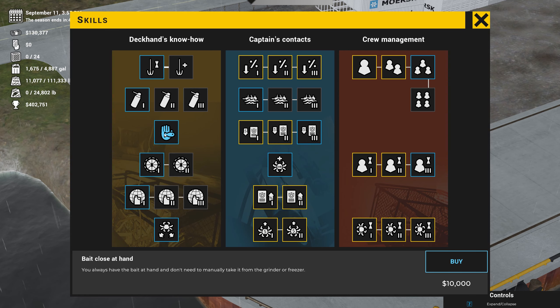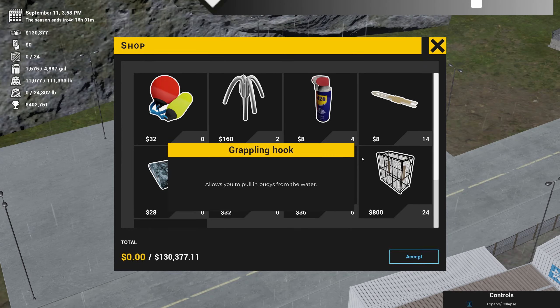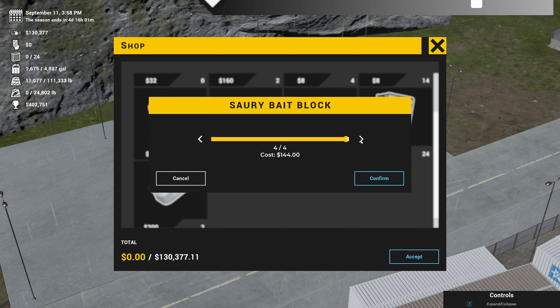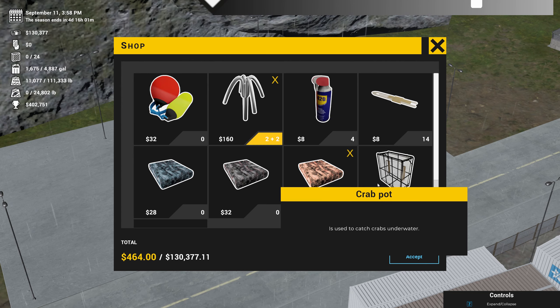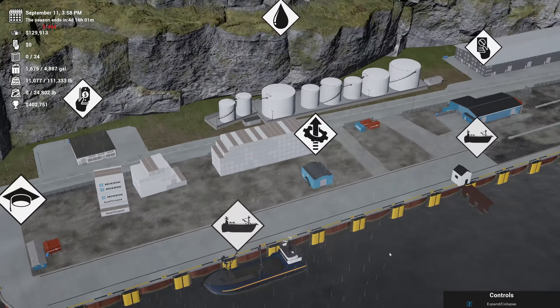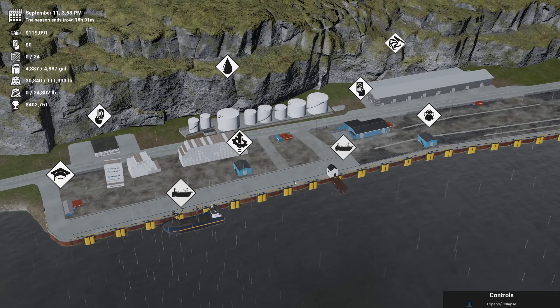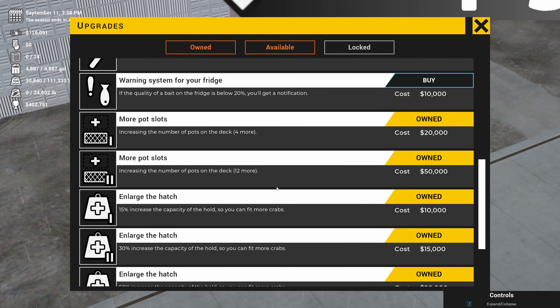Always have bait at hand and don't need to manually take it from the grinder to the freezer — wouldn't it be from the freezer to the grinder? We don't need more workers. I've got 130,000 left. Let me come to the shop. I'll max out on bait — it's only $10 more. Confirm. Let me also buy two more grappling hooks. I can't fit any more buoys on deck. Let me top off the fuel — it's kind of expensive but not that expensive. Back to upgrades — we've enlarged the hatch completely.